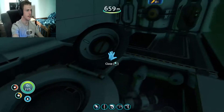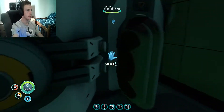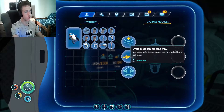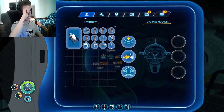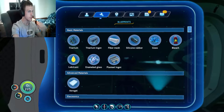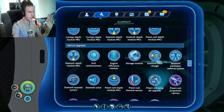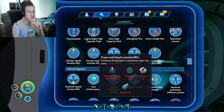My prawn suit is in there. I do actually have some upgrades in the system. I already have the Mark 2 depth module, the fire suppression and the docking repair system, but I need the Mark 2 for the prawn suit and Mark 3... actually Mark 2 for the prawn suit. So I need a bunch of stuff.